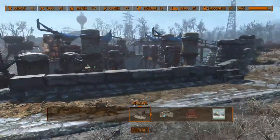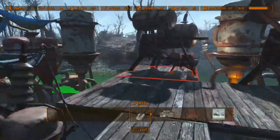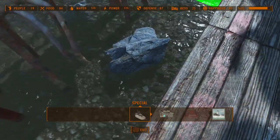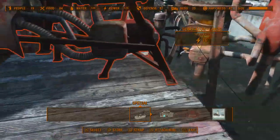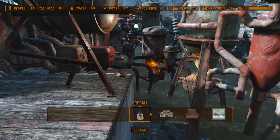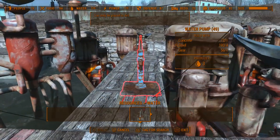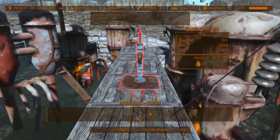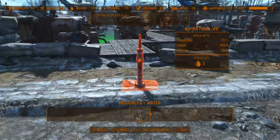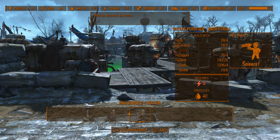This is what my purified water farm looks like — pretty insane. Try to maximize your water space; you can put platforms or generators on the land since Sanctuary Hills has a small island area. One important note: the small water pump does not give you purified water — it only lets you drink from it, so it does not work for this farm. You have to use the water purifier or the industrial water purifier.